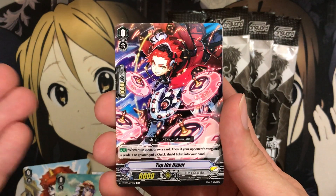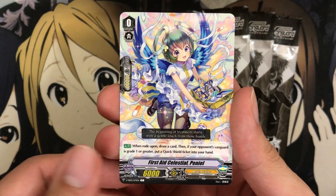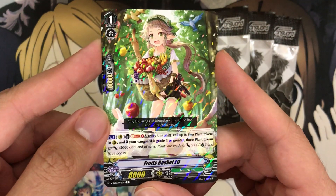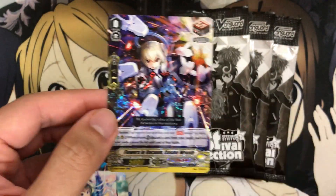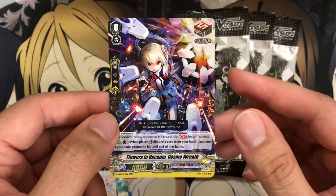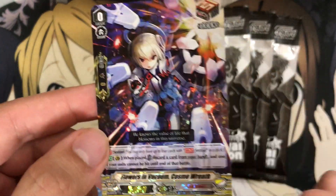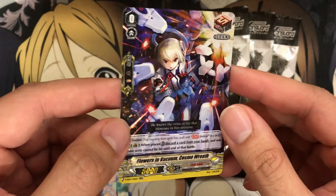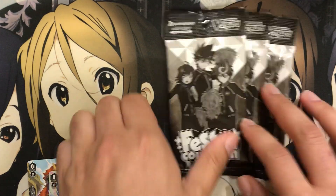Here's the second Nova Grappler starter — Tap the Hyper remade — and First Aid Celestial Peniel. Our rare is Fruit Basket Elf — this one might just have updated text because of the whole token mechanic being brand new. And we have Flowers in Vacuum Cosmo Wreath — that I know is a good Sentinel to pull. I actually have the SP version of this, and the triple rare foiling they gave this card — it says double rare on the card, but we haven't had double rares with this kind of shatter foiling for a while, so I'm counting it as triple rare foiling.